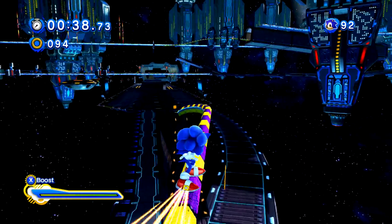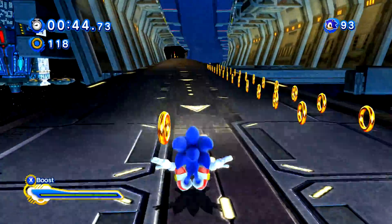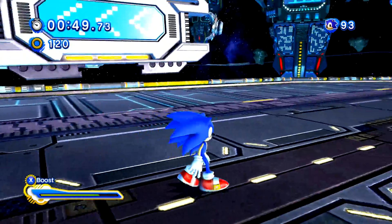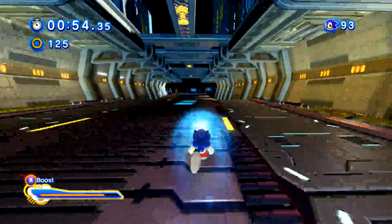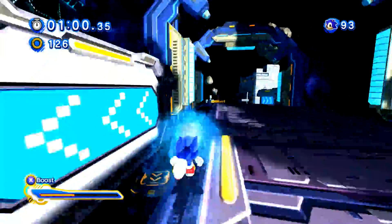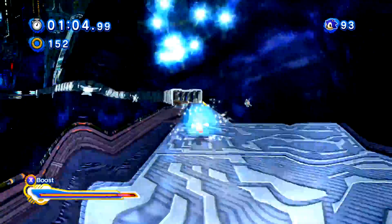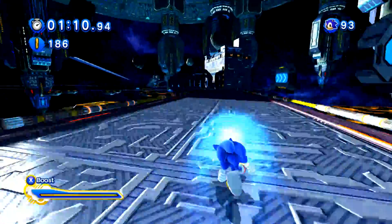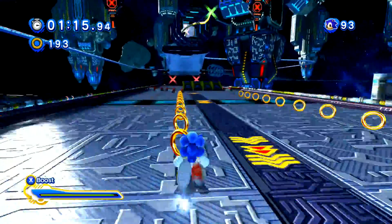There we go. I want to go up on the upper path. Here we go. There we go — upper path. We're just going to drift over here. Use that trick ramp. Here we are guys, we're almost there.